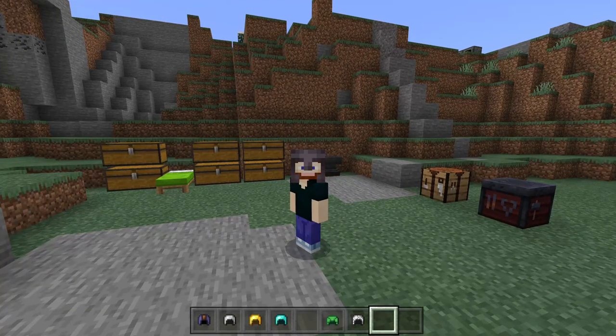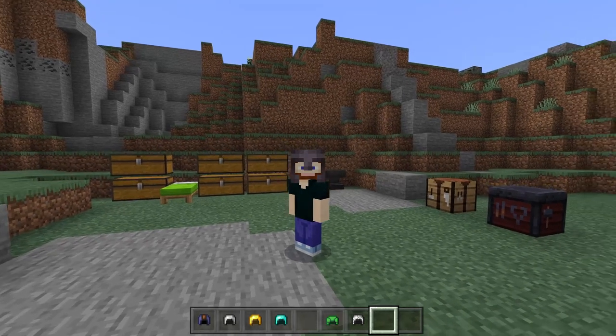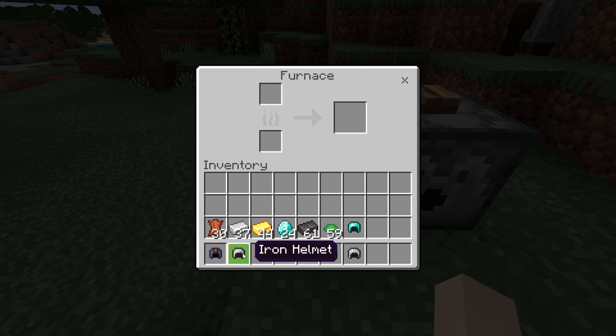The netherite helmet has its own unique property — if you're wearing it, it doesn't get damaged if you're in fire or lava. You can smelt iron, golden, and chain helmets and get a single nugget of iron or gold.